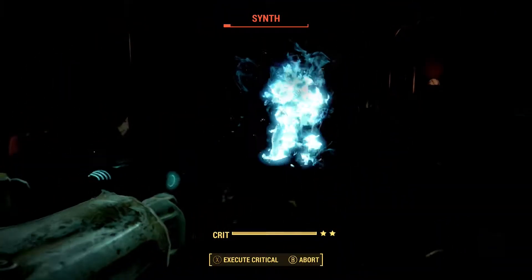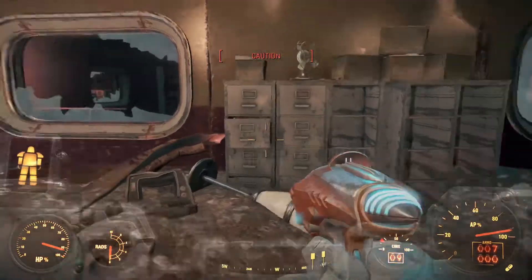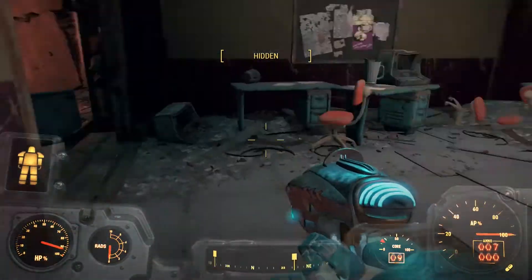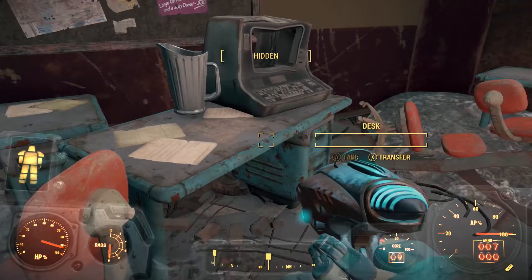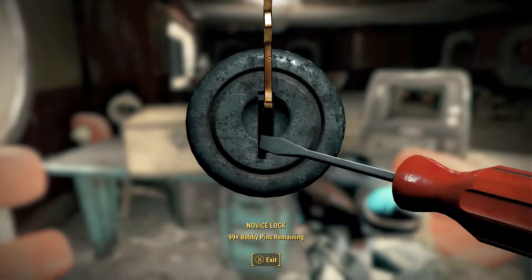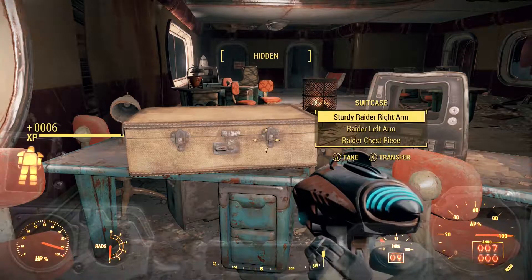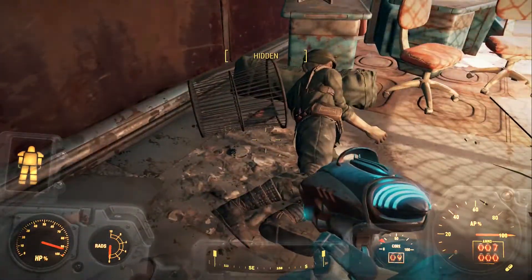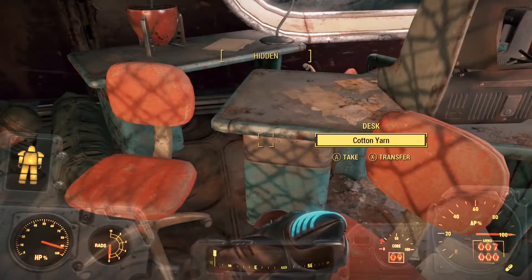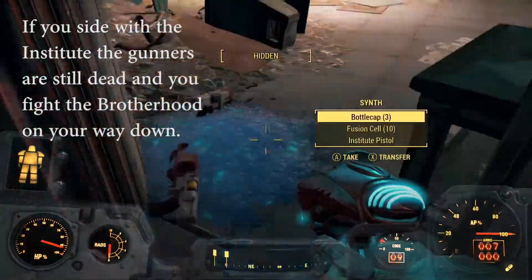At least we got some .308 ammo off of him — that'll help for a sniper rifle. Now I know there should be a couple of people here — synths, in this case. It would appear my target has disappeared. Will they walk out or are they just going to hang around down there out of view? Might have to see if I can draw their attention. We're going to get him. Half health — oh, nearly. That's one down and the second one down. I didn't really want to waste a grenade just to get someone's attention, but they were luckily not looking in the right place, so all was good.